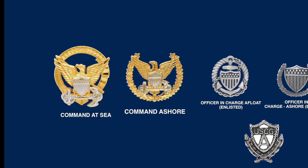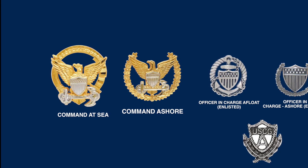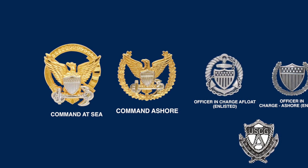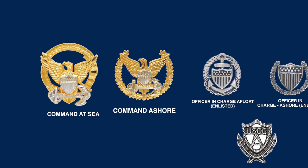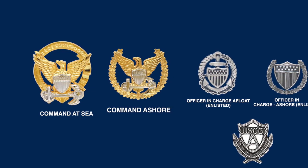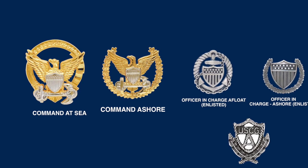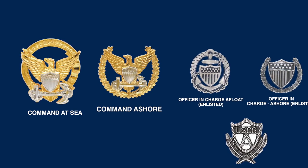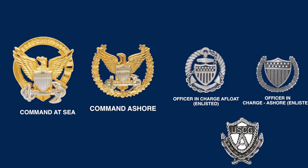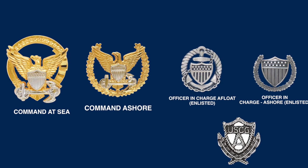The United States Coast Guard Command Afloat badge is a gold and silver metal device with a miniature Coast Guard officer cap device superimposed on a ribbon of gold with 13 stars representing the original 13 colonies. It is worn above the name tag when in command of a warship and on the pocket below after command. The Command Ashore insignia features a miniature officer cap device superimposed on a reef of gold oak leaves, worn in the same manner. The two badges to the right — Officer in Charge Afloat Enlisted and Officer in Charge Ashore Enlisted — are the Coast Guard equivalent of command at sea and command ashore for officers, each a major career milestone for enlisted Coast Guard personnel.